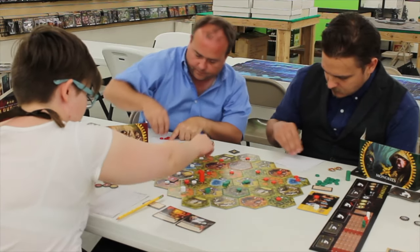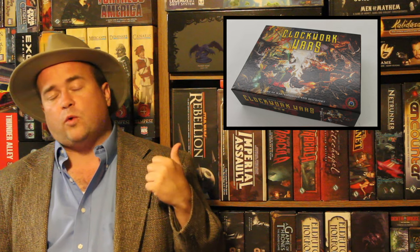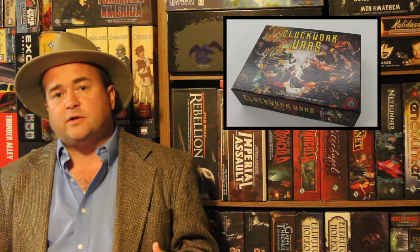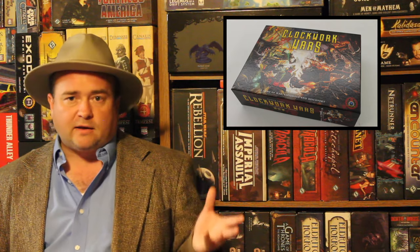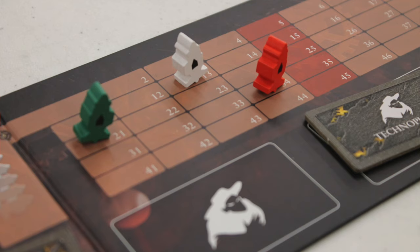At the end of the game, in the final scoring phase, you score forests and lakes as normal. Unspent resource tokens are worth one victory point for every three tokens of any kind. You also check whether any discovery cards offer additional victory point bonuses. Whoever has the most points wins.